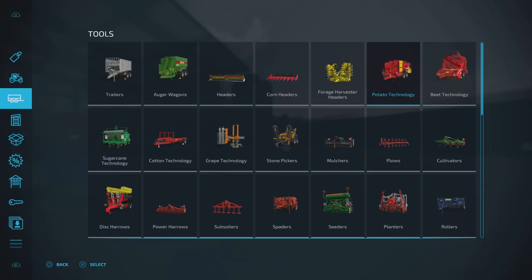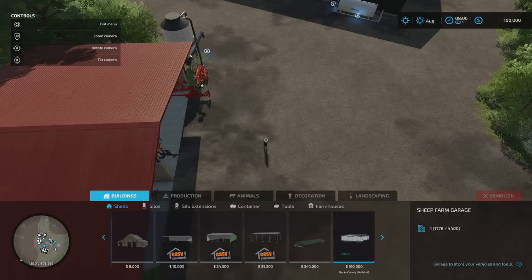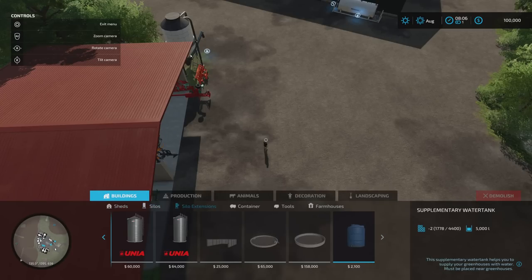That header will do sugar beet and potato — absolutely nuts. As far as build mode goes, we have got a couple of buildings and just under silos we've got a little bit more. The Bucks County silos are five million four hundred thirty-two thousand and five hundred and one thousand five hundred litres. The Root Crop Storage is the required mod. There was nothing under silo extensions.